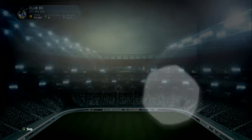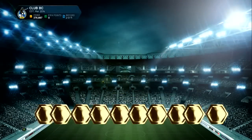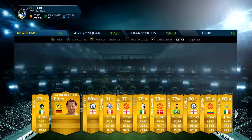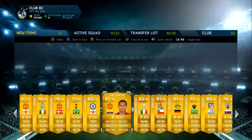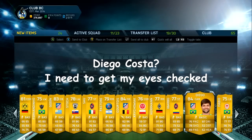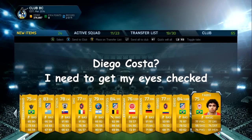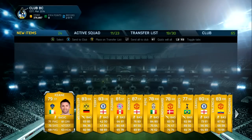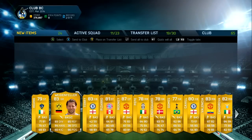Pack number two. Come on EA, be kind. Rooney this time, so not as good as Ben Zemmer, but still a good pull. John Terry in the pack as well. Diego Costa and Ibarbo, but probably made a loss for this pack — yeah, definitely made a loss. But Ben Zemmer in the last pack, so this account's been pretty good.